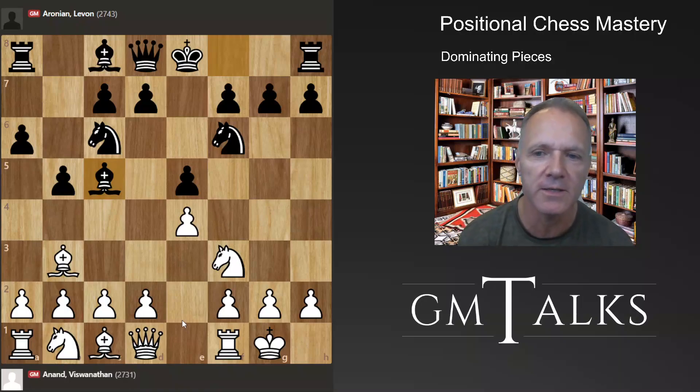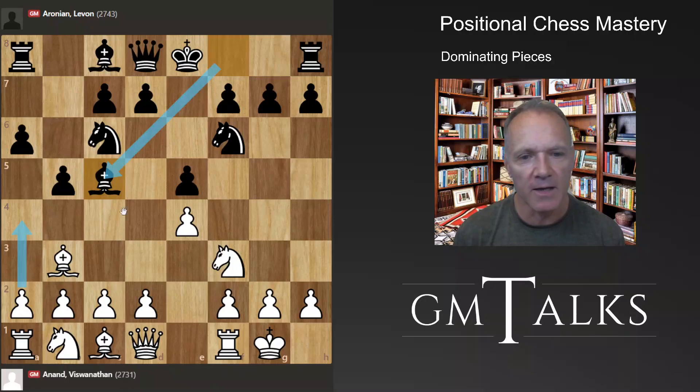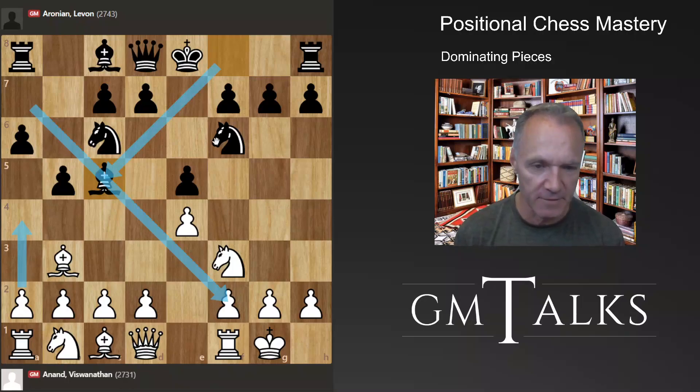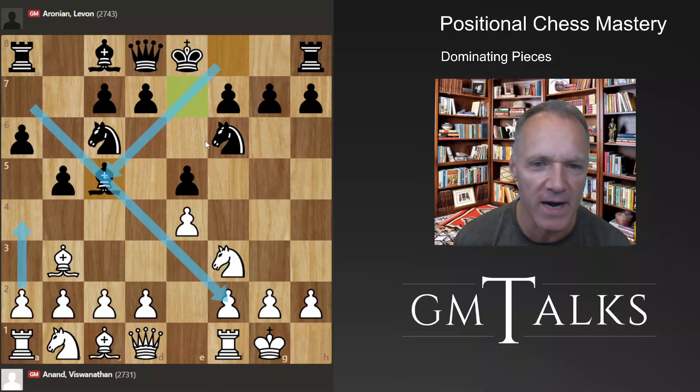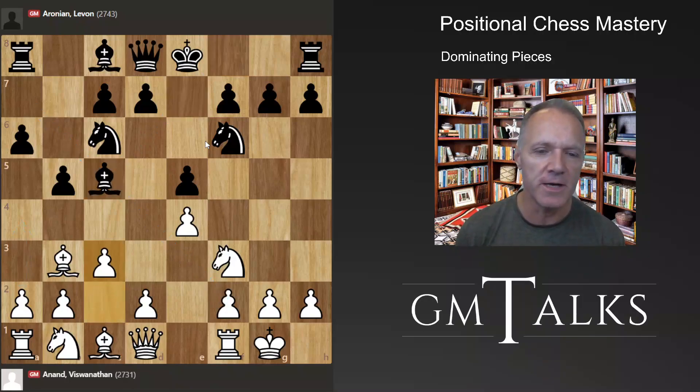It was also popular here in Dubai. There's a lot of theory after, say, a4. Black deploys the bishop to keep it on this active diagonal instead of having it on a rather passive square. Of course, sometimes it will be missing on the kingside, where the dark squares become weaker when the bishop is on the other side. c3 is part of White's plan in the Ruy Lopez — build a strong center with d4.